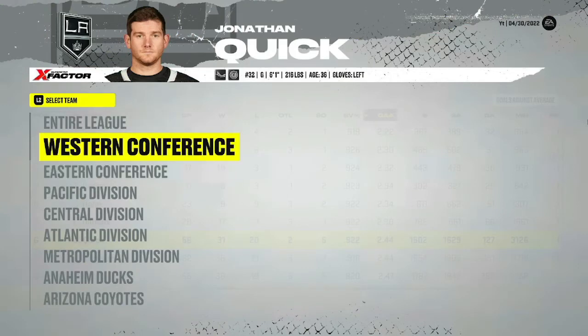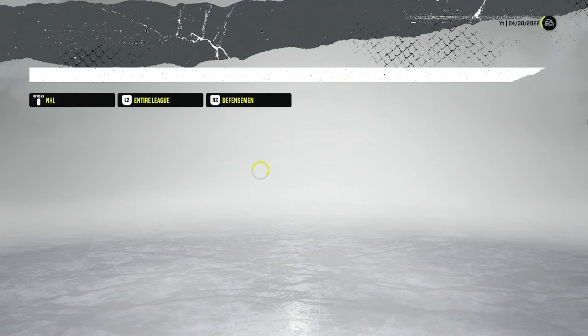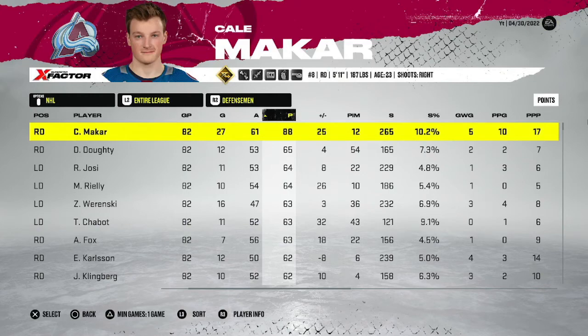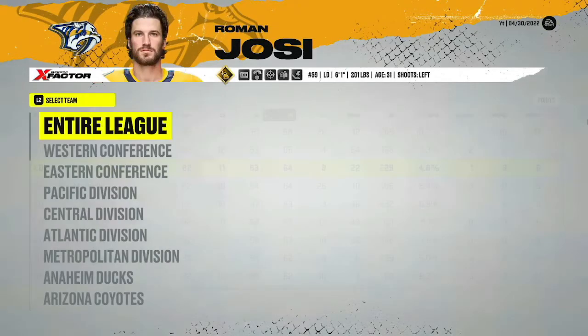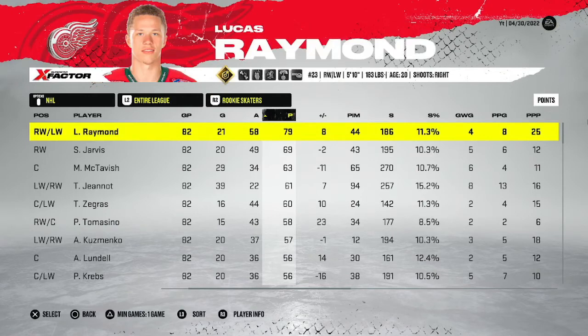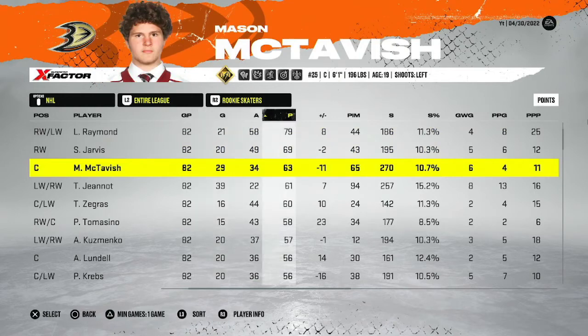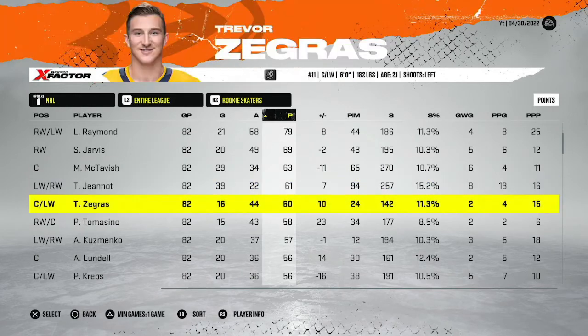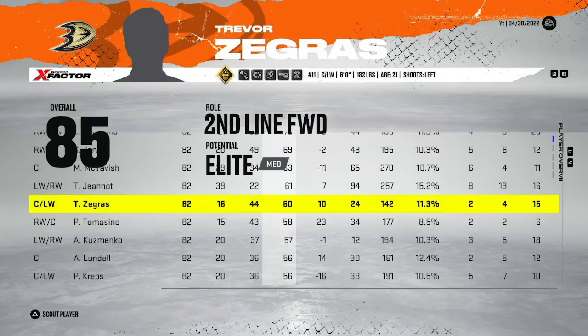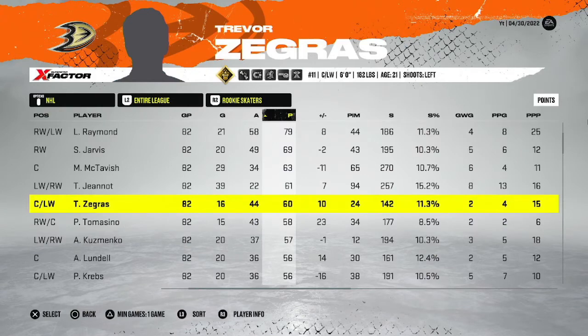I want to check out rookies - I never look at rookie skaters. Lucas Raymond had 79 points - more than Laine and Gaudreau - he'll probably win the Calder. Jarvis next, then McTavish, then Tanner Jeannot, Trevor Zegras. McTavish and Zegras must have been a great duo for Anaheim - McTavish is an 80, Zegras is an 85. So those are all the main stats for the year.